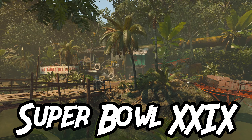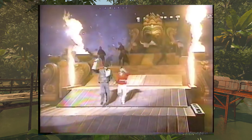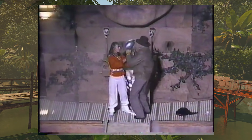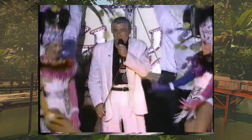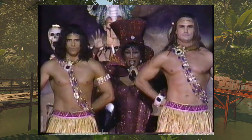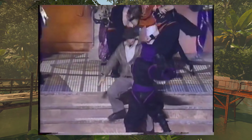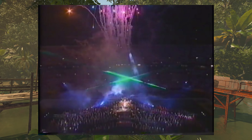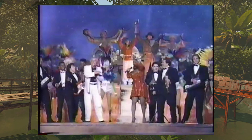Super Bowl XXIX. In 1995 we got Super Bowl XXIX, an Indiana Jones themed halftime show that was kind of fun but also a little cheesy. The halftime show was supposed to promote Temple of the Forbidden Eye, but it doesn't even have much to do with Indiana Jones. They just had some singers pop up on stage, built some temple-like set pieces, and called it a day. It looked simultaneously expensive while also looking really cheap. But only Disney could make an entire Super Bowl halftime show promoting a single ride.